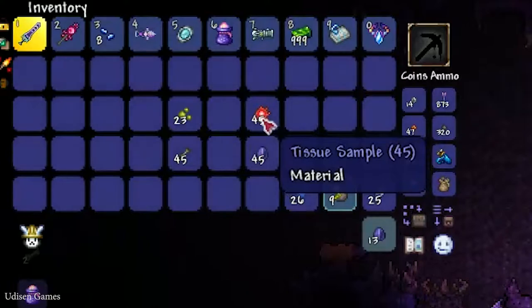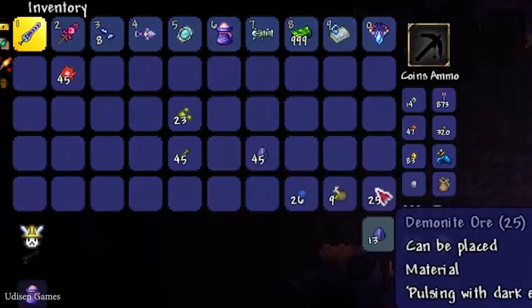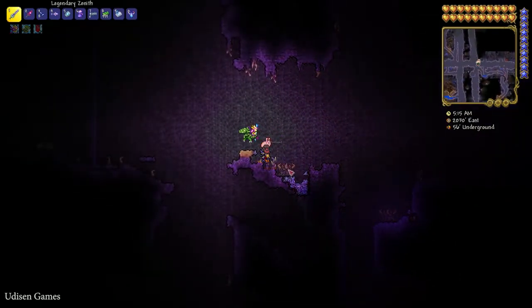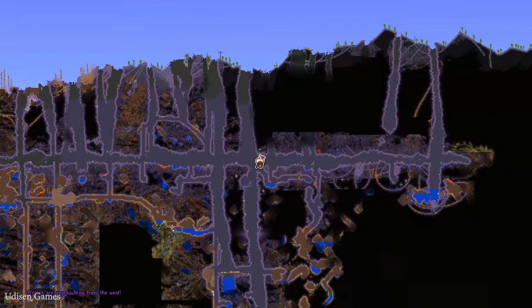45 tissue samples if you are in a crimson world, or 45 shadow scales if you are in a corrupted world. After that, you must find the demon altar, which looks like this. If you have a crimson biome, find the same altar but with a red color in your crimson biome. Usually you can find all these altars inside the underground system in the corrupted or crimson biomes.